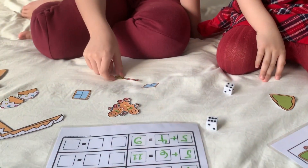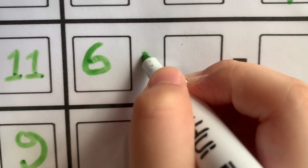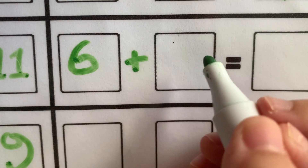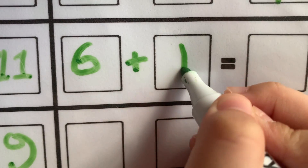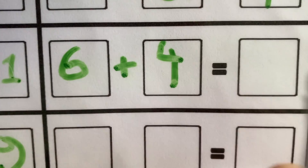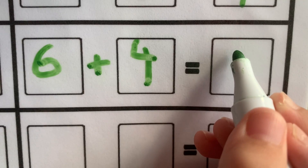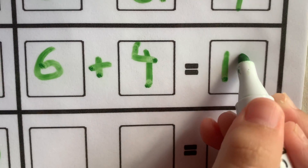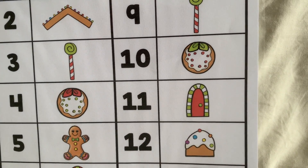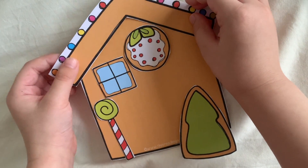Six and four. Six plus four equals ten. I got this cookie — so this cookie is actually a stained glass window.